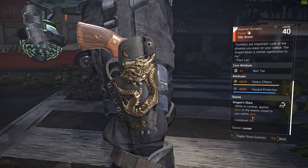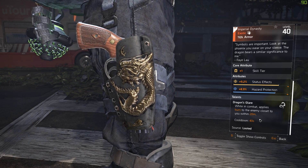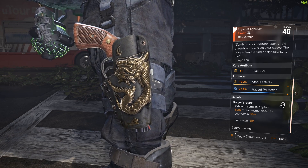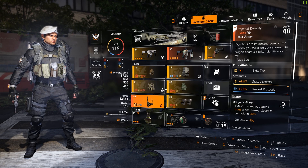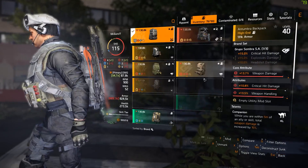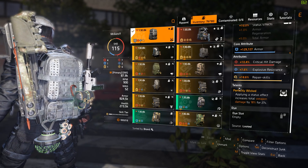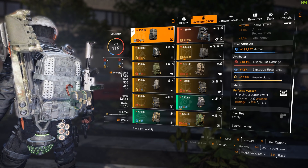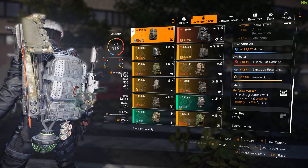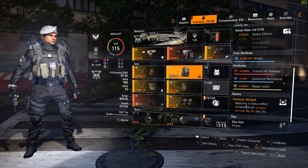I tried this with a few synergy talents and it actually works. It will work in certain scenarios and on specific builds. In my SMG build, the first talent that works very well is Perfect Wicked — or just regular Wicked. By applying a status effect to your enemy, it increases your weapon damage by 18%. With Perfect Wicked it stays active for 27 seconds; with normal Wicked it's 20 seconds.